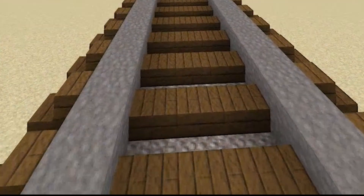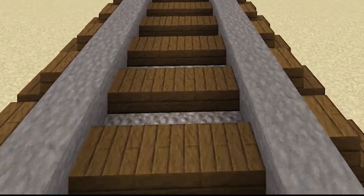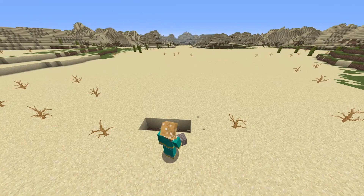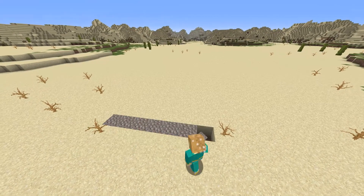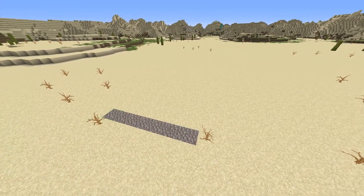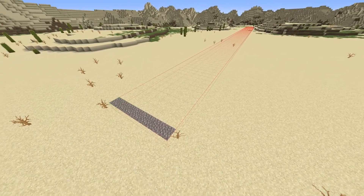The very first thing we have to build, and one of the most important things, is the rails themselves. To start off, I'm just going to build underneath the rails, or kind of map out where they will go with the gravel. It is going to be seven blocks wide for the gravel. So as long as you have a straight path that is seven blocks wide, that's all you need to do. Then just build it back as far as you want it to go.